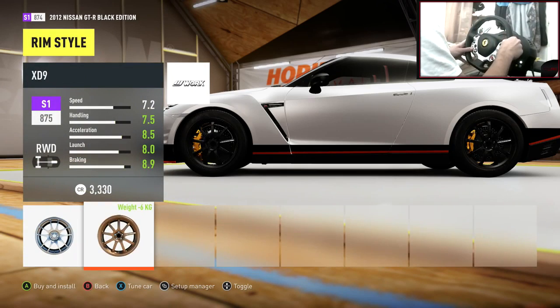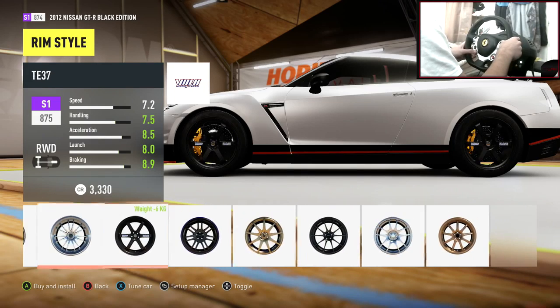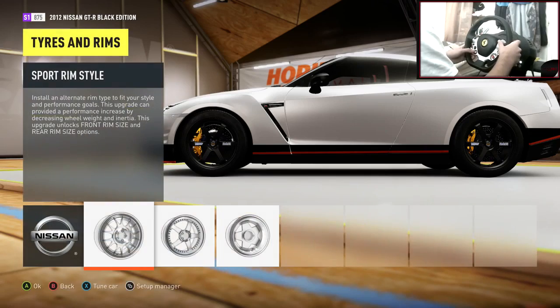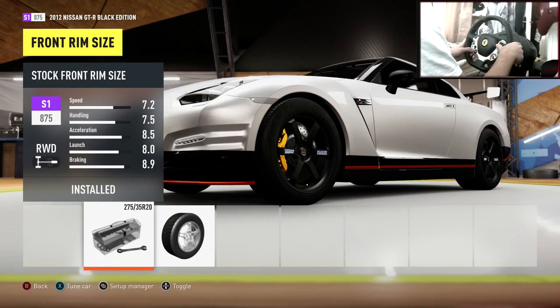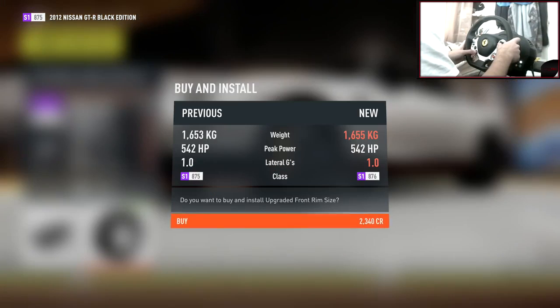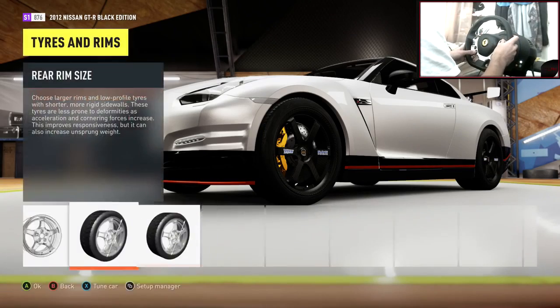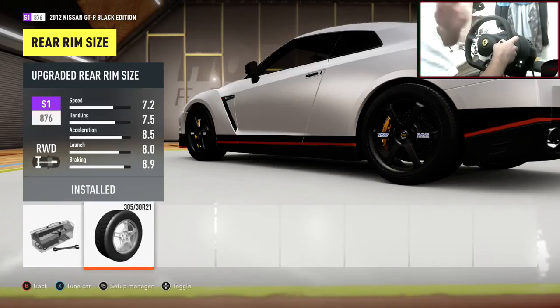I'm going to choose TE37s on this car — they're just going to look amazing. There they are, let's slap them on. Upping the rim size up to 21 front and rear. We've got some nice rim sizes in there.